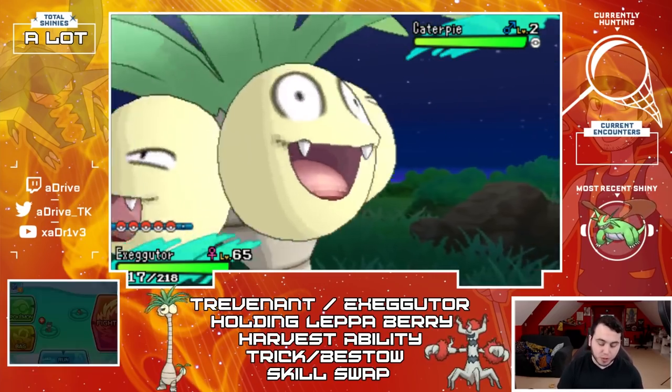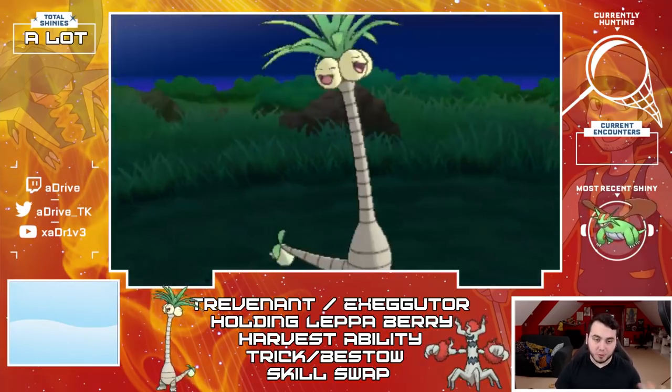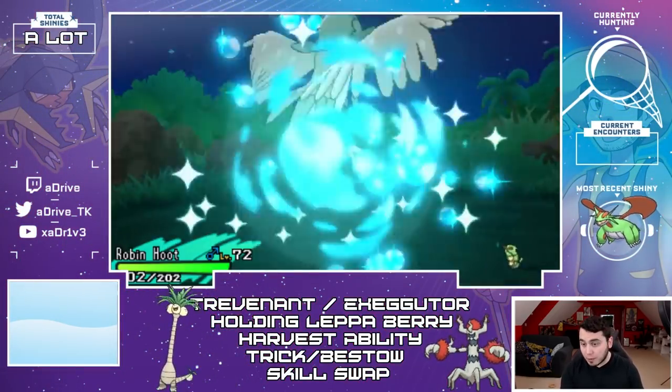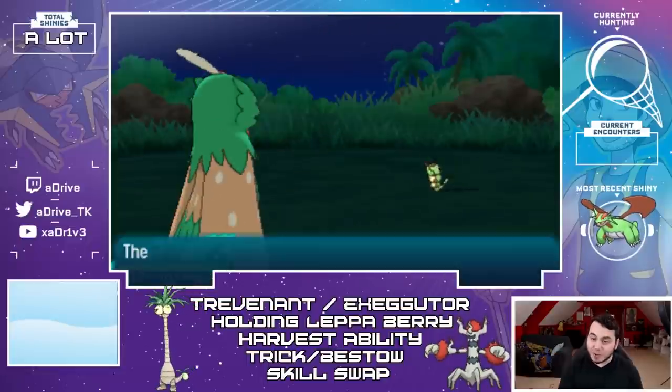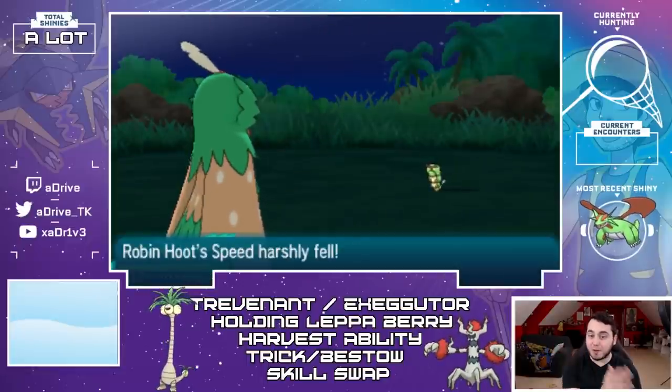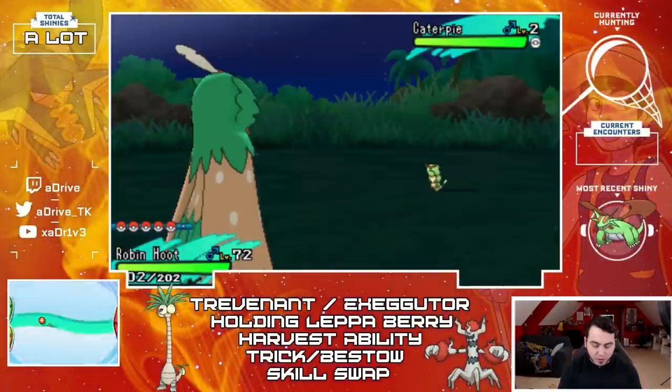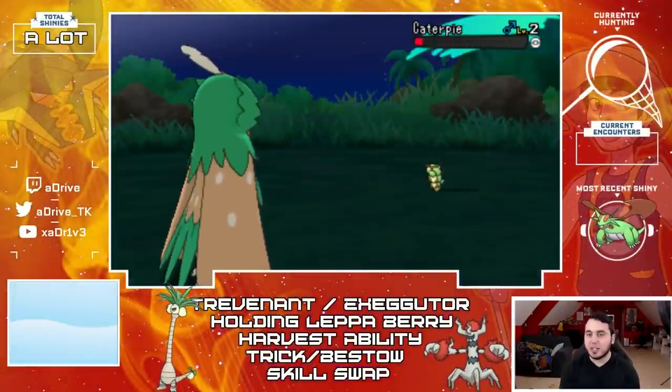What I'll do now is switch into my False Swipe Pokemon. Unfortunately, Exeggutor and Trevenant do get False Swipe, but what I will do is False Swipe this Caterpie down, and then I can infinitely chain as I faint the Pokemon on the side of it, making it incredibly efficient, very very easy to Shiny hunt, and it just takes so much of the stress off.